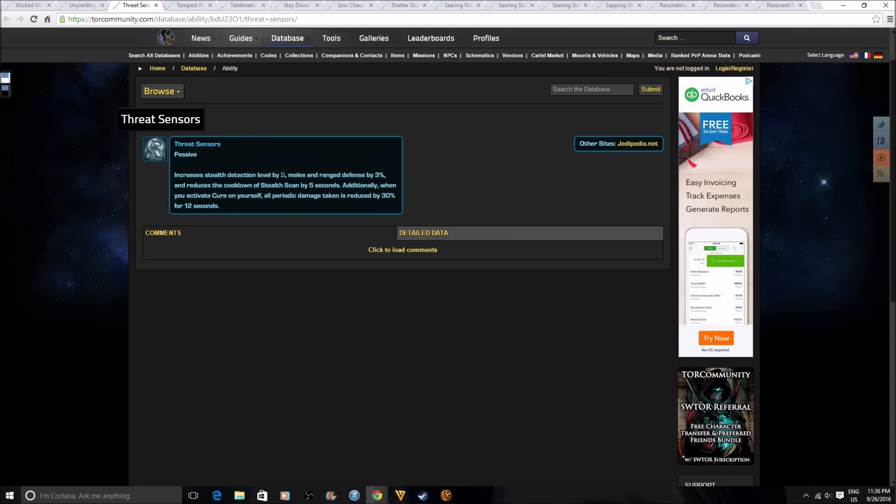Threat Sensors increases stealth detection level by 3, melee and ranged defenses by 3%, and reduces the cooldown of stealth scan by 5 seconds. Additionally, when you activate Cure on yourself, all periodic damage is reduced by 30% for 12 seconds. This is probably going to Mercenaries and Commandos — as I mentioned, there are several abilities and passives trying to increase their survivability. Not only does this give greater stealth detection and 3% defense, but the 30% periodic damage reduction from self-Cure is pretty significant.